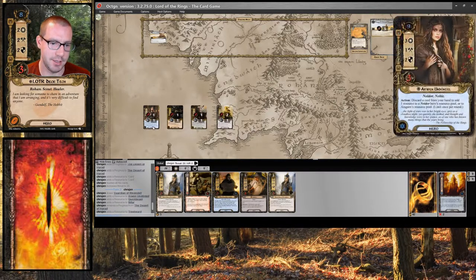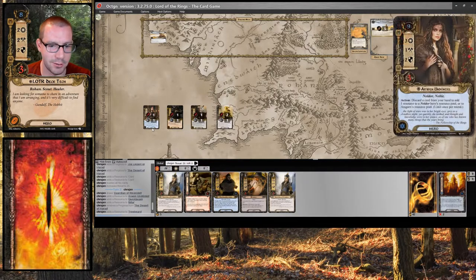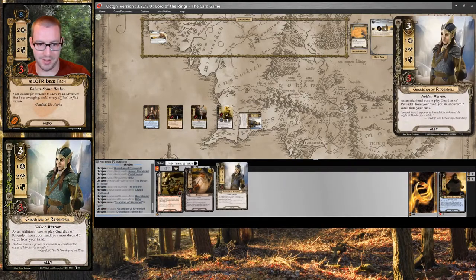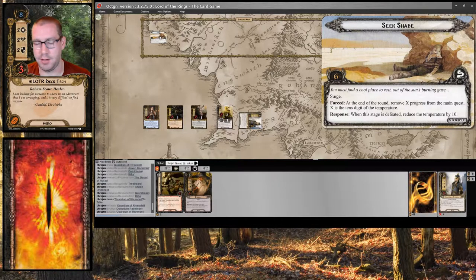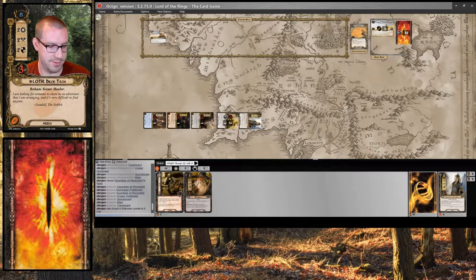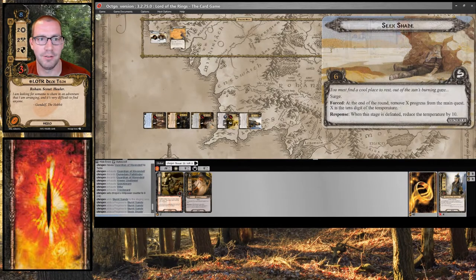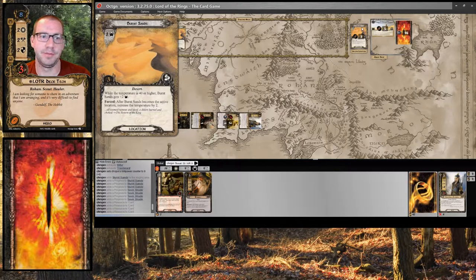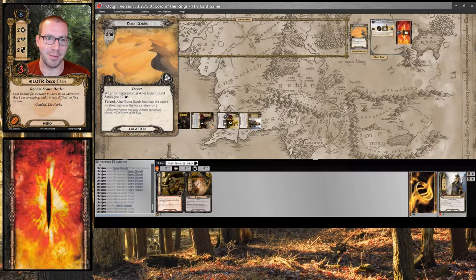Trigger gets a resource. I play a Guardian of Rivendell, then exhaust and discard this Pathfinder and this Guardian. We quest, targeting Seek Shade — 9 willpower up against nothing in the staging area, against a second Burnt Sands, so I make 7 progress. Burnt Sands is cleared. I forgot this needed to go up by 4 at the end of the last round — that's okay. Burnt Sands is cleared and we've made 4 progress.